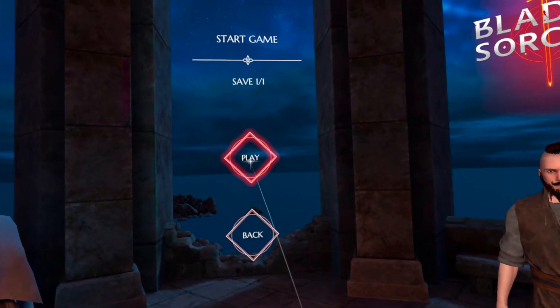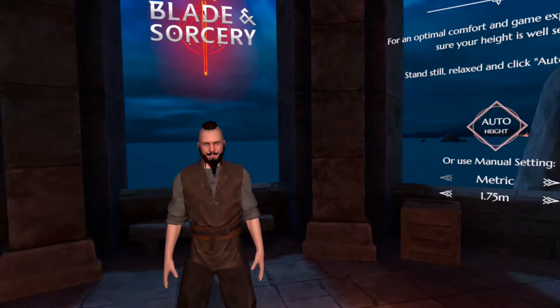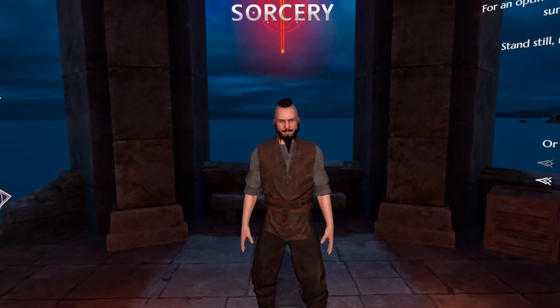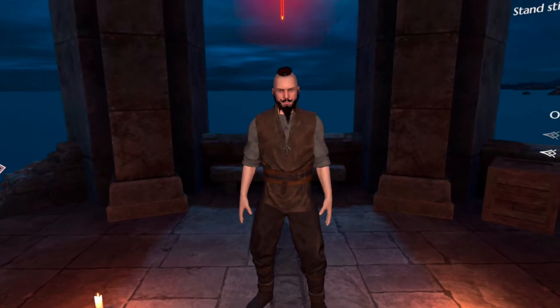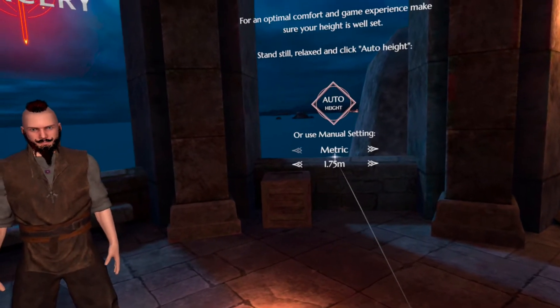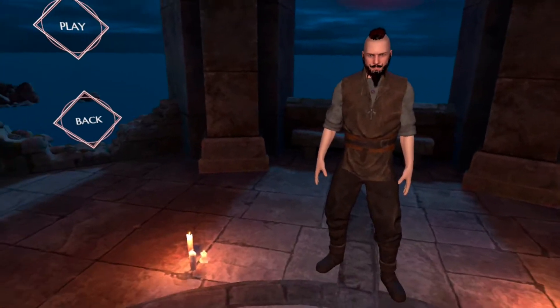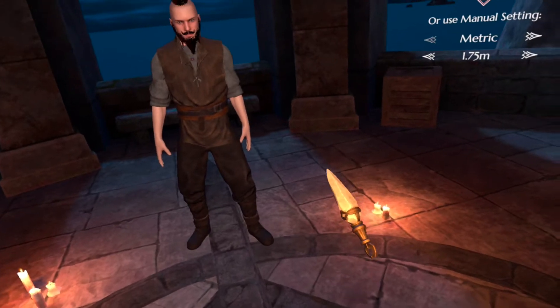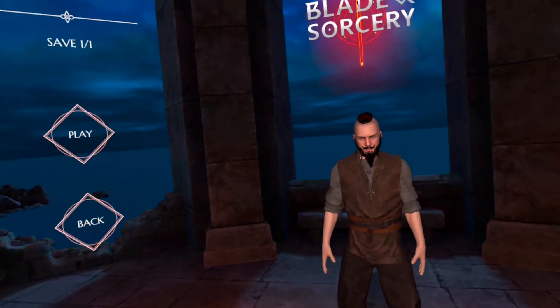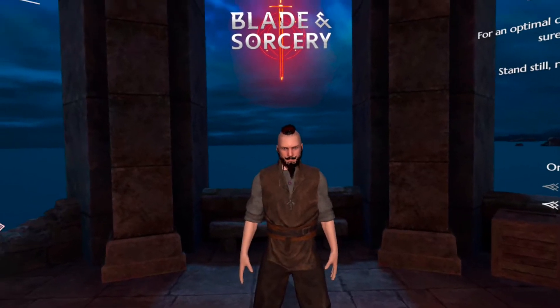I'm going to come over here and select my game, and before I hit play, I'm going to hit auto height. That'll adjust the height of the player in the game to my height. If you tried to mess around with this, you might get it off just a little bit, and that can make your player a lot shorter or higher than you really want. So make sure you just do auto height in whatever position you're going to be playing the game in. From there you can go ahead and hit play.